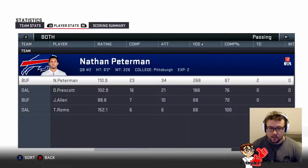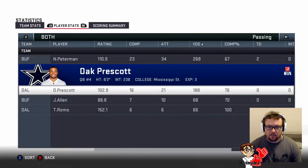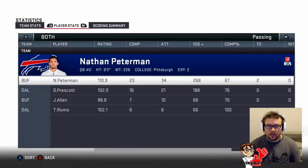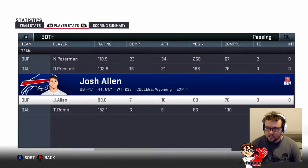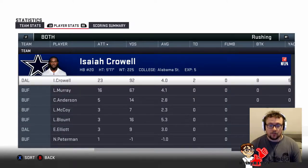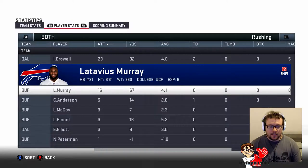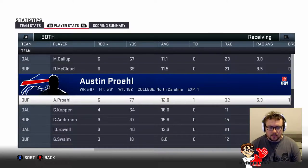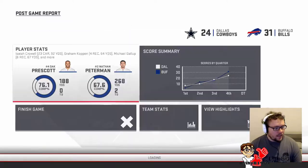Let's have a look — Dak Prescott ended up with a fairly decent game, 16 of 21 for 188. I was 6 of 6 for 66 and a touchdown. Nathan Peterman had two touchdowns — that clearly shows how bad our backups are. Josh Allen 7 of 10 for 68, not too bad. Crowell ended up with 92 yards. Elliott only 3 for 9. Preseason doesn't really matter — we were at 60% completions, we're 100%, and unfortunately we only got one of the two touchdowns they said to try and get.